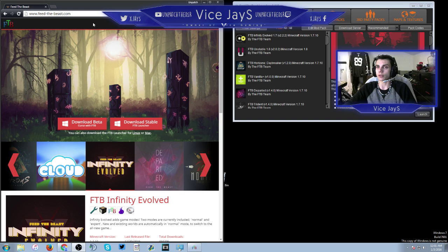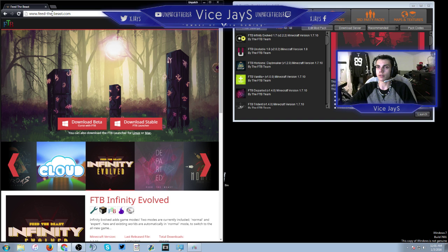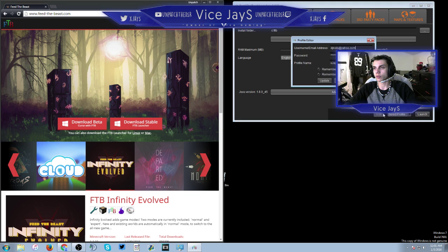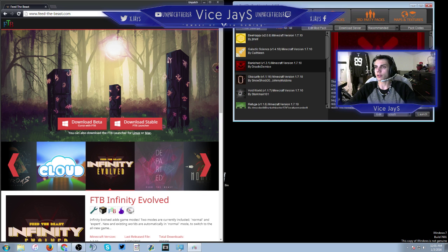First off, when you want to install it, you want to go to www.feed.com. You come here and you go and download the stable one. If you need Linux or Mac, you can go here. Once you install this, you're going to get a screen like this. Then you have to log into your profile, and it will just make you type in your email and password, and then you log into your profile.